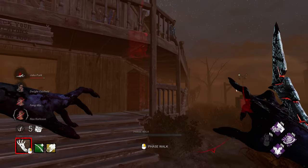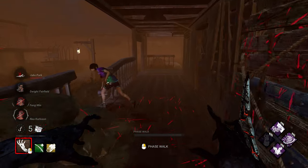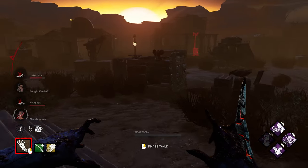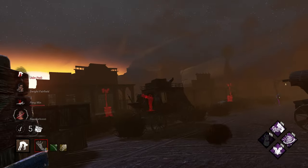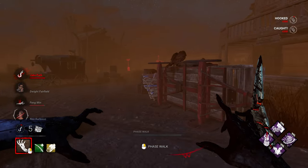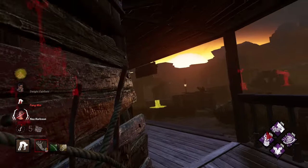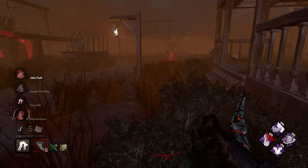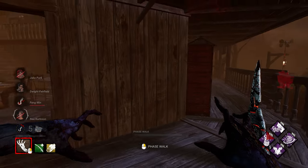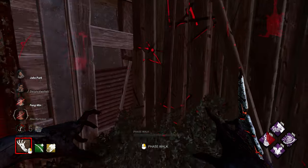Going for the pickup — Dwight's just chilling right there. Gonna have to leave him for now. Going to face this way and hopefully body block. We did it — he dropped the pallet as well, perfect scenario! Got the pallet and no pallet save. If you go on one side of the pallet you can always body block it from behind you — so in that case Nia had no chance of getting the stun, and we can pick up quite safely. They just healed right on the hook despite Sloppy Butcher. Looks like Fang just got saved.